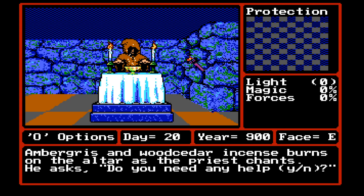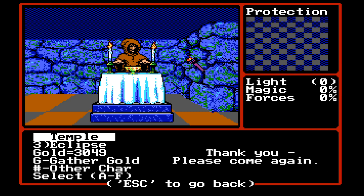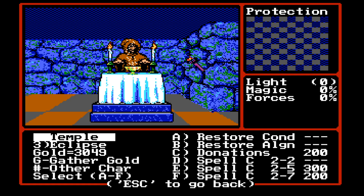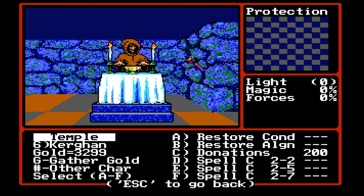Temple Benedictus. Ambergris and wood cedar incense burns on the altar as the priest chants. He asks, 'Do you need any help?' Yes. Let's see if we can learn some spells while we're here. Learning 2-2, 2-5, and 2-7. Cool. From what I can tell, hirelings will know all the spells right out of the box.